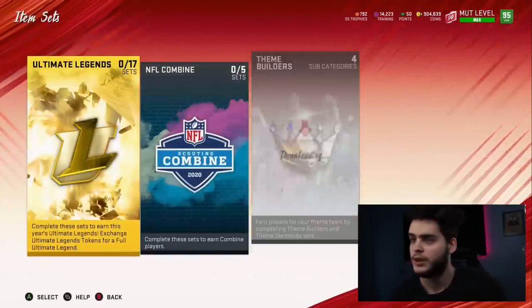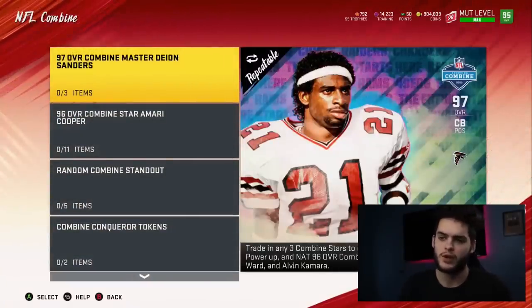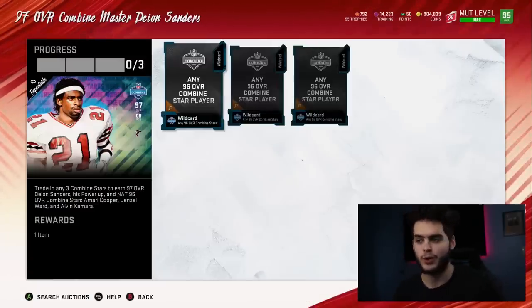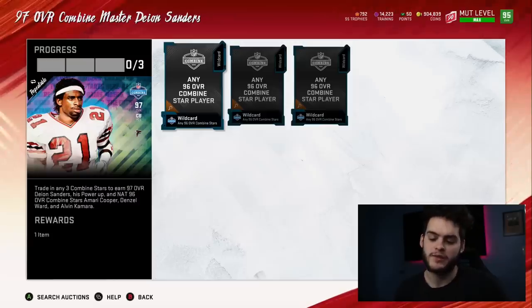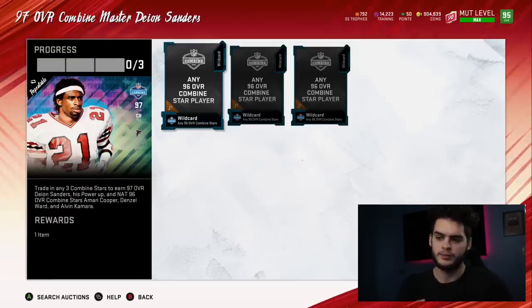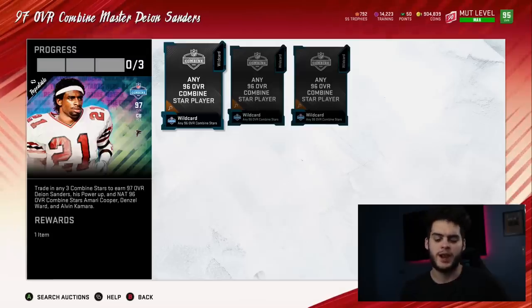Coming over to sets, it's going to be the NFL Combine set. The 97 overall combine master is Deion Sanders. The set contains three 96 overall NAT cards: Amari Cooper, Denzel Ward, and Alvin Kamara. Here's my advice — these sets typically only cost about 300k or less to profit off at the end of the day. It's gonna cost you about 900k to do, but once you sell Deion, you end up with about a 300k difference depending on the price.